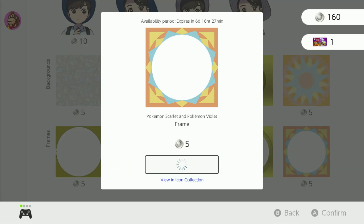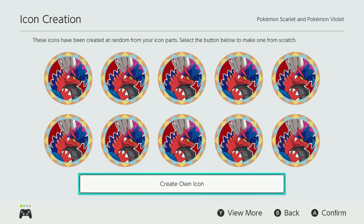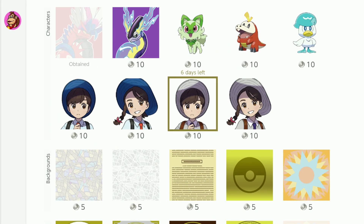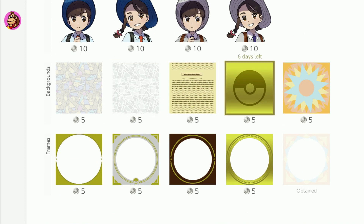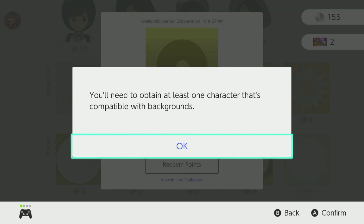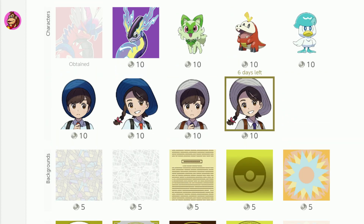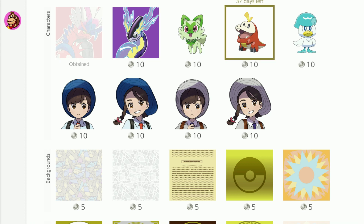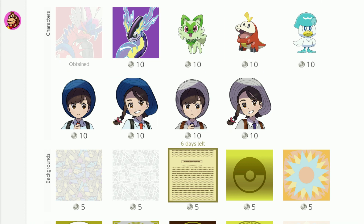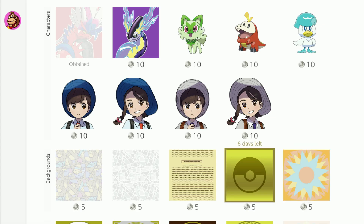I'm going to get this frame and a background too. Koraidon already has a red background and I'm not sure I can change that. The gold background gives an error — you need to obtain at least one character compatible with backgrounds. So it looks like icons with a white background will have no built-in background, and you'll be able to mix and match them with the available backgrounds. I'm going to save my platinum points to see what else they come out with.